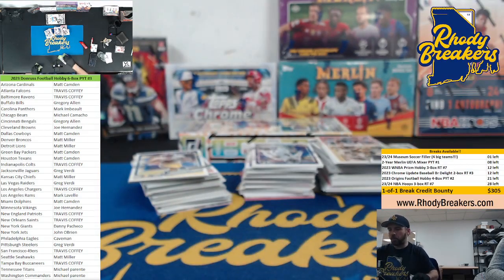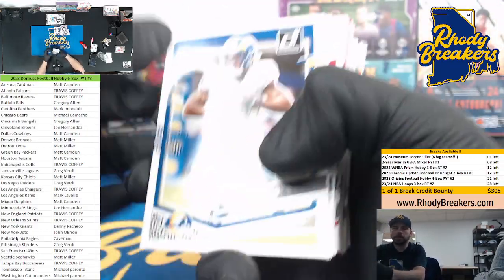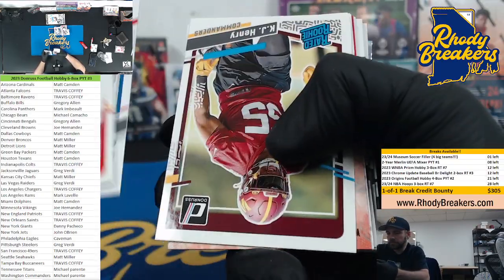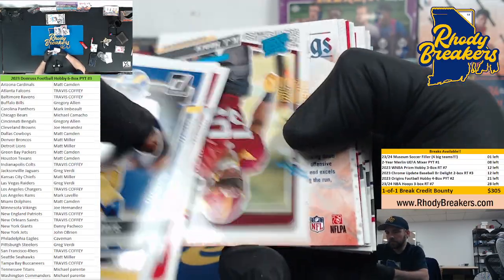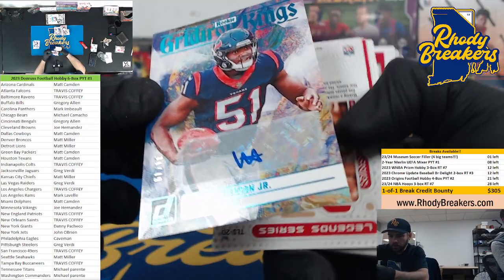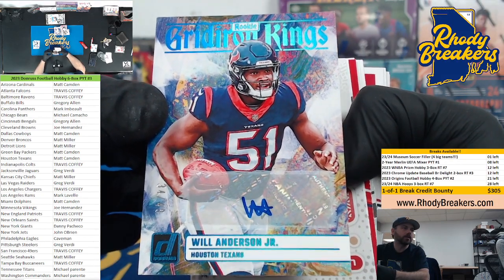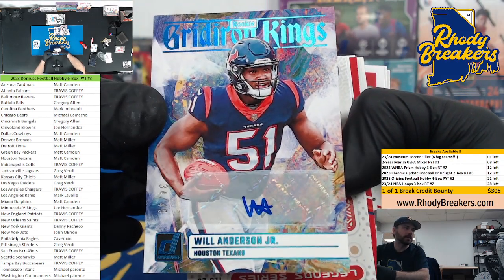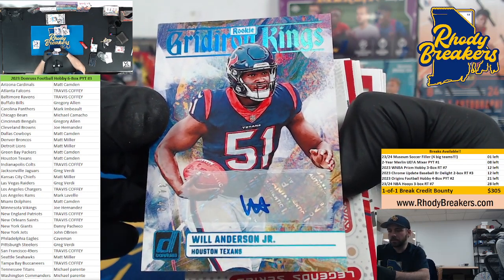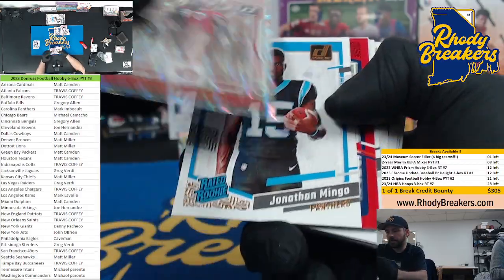I like how they put one kid reporter per box — some products you have kid reporters like every third pack. One per box, I can deal with that. Museum — not going to fill. Will Anderson, 34 out of 49, Gridiron Kings auto — the auto is a bit plain but that's a nice hit. Houston, Camden — nice one, man. Was he 4th pick or 5th pick? Damn, that's nice.